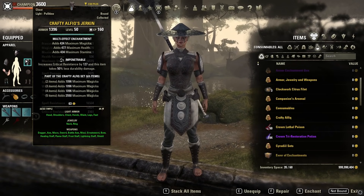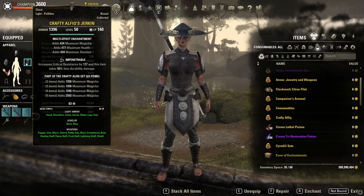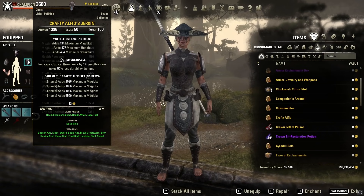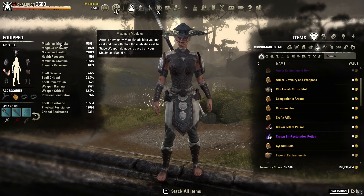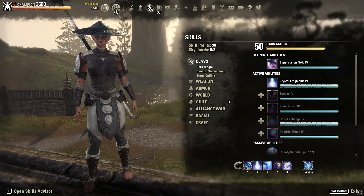We're running one medium, one heavy, and five light armor pieces. This is important for the Undaunted passive, which gives 6% additional max stat. On a max Magicka build, that extra Magicka is incredibly valuable.